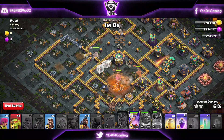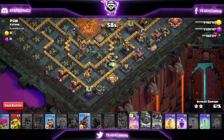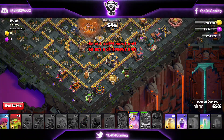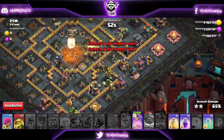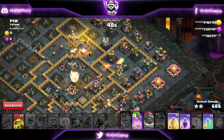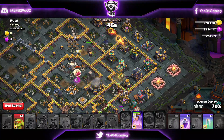Now the Royal Champion at this point can go down — not a problem. Your healers will eventually switch back to your Queen and you can start your Hog Riders all together. While starting your Hog Riders, start your cleanup as well. Just behind the Hog Riders, drop your Wizards and whatnot.